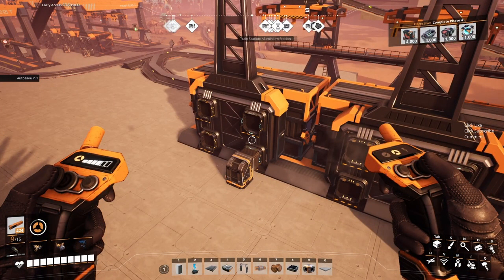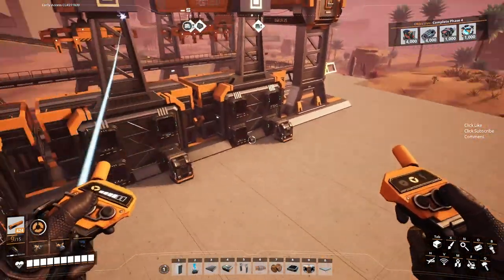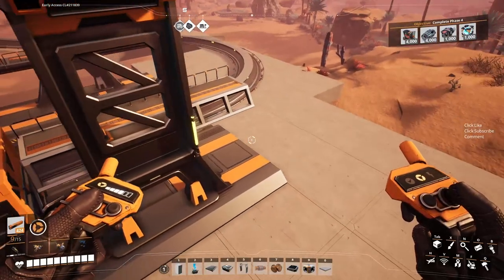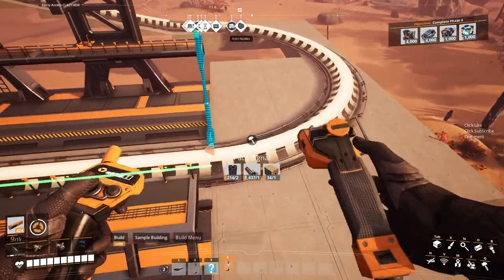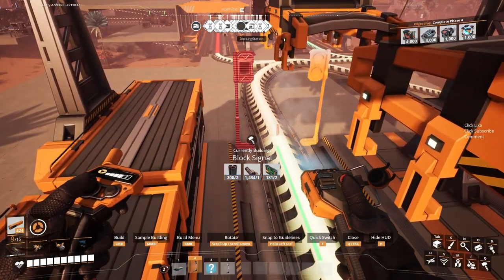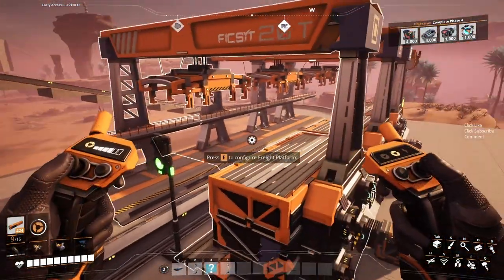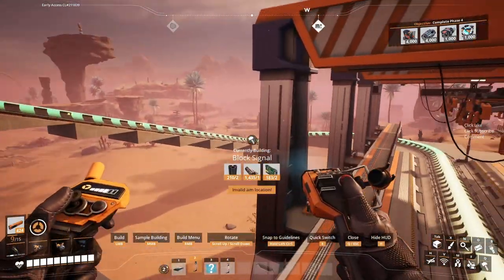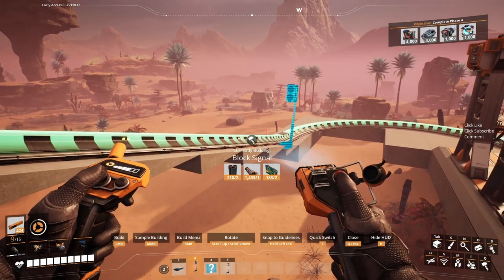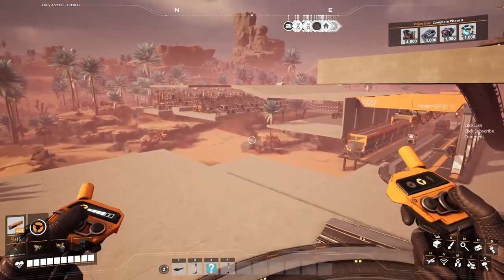So we've now got the train station set up. We can basically expand that out with that branch there, bringing them all along - they all come along here if they need to, and then they spit out and join back onto that exit which takes them all the way off over there. To my mind that works quite nicely. You will need a path signal to get out, and a block signal in, because that one's the wrong way. There we go - that lets them get out.